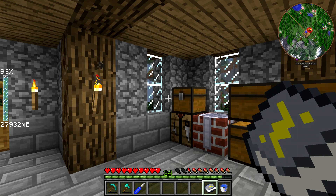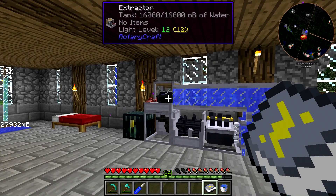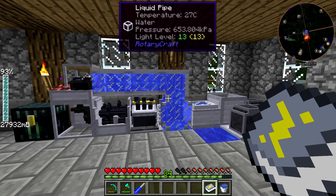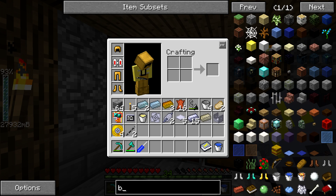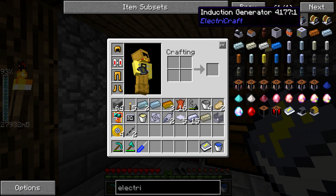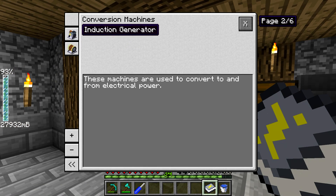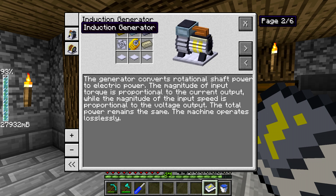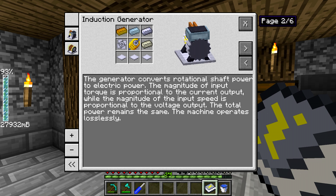You can charge them up, move them, and use them again — that's what we're going to be doing here. The main reason I'm doing this is because I don't feel like moving this setup all the way downstairs, and bringing the power up here using rotational power would be a hassle. So this simplifies things. The induction generator converts rotational shaft power to electrical power. The magnitude of input torque is proportional to the current output, and the magnitude of input speed is the voltage output — so just remember: torque is current and speed is voltage.